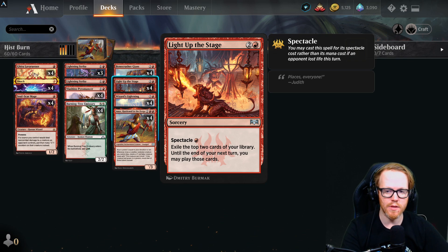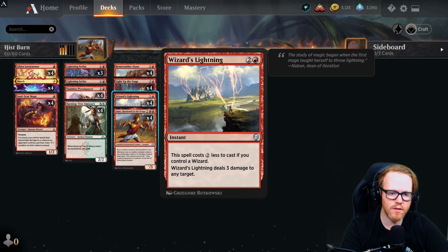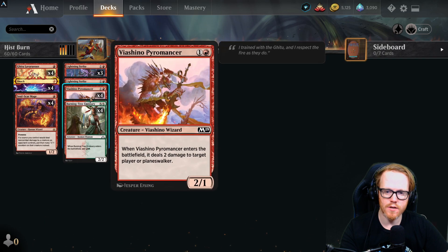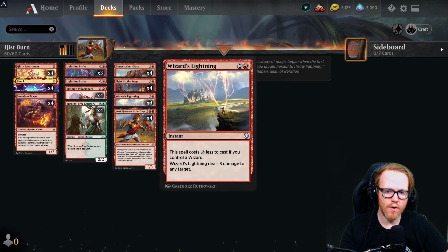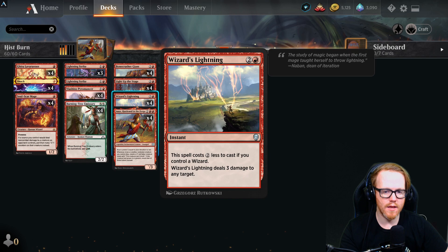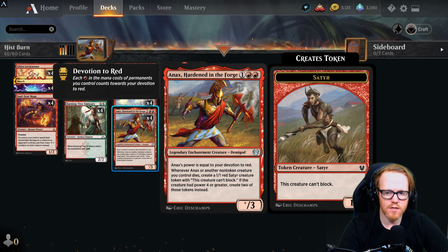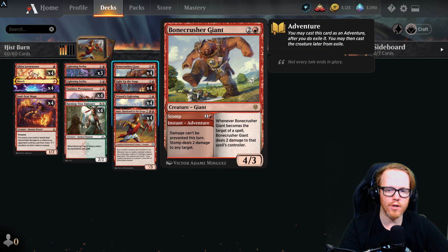Wizard's Lightning normally costs three mana for three damage to any target, but costs only one mana if we control a wizard — and Soul-Scar Mage, Ghitu Lava Runner, and Viashino Pyromancer are all wizards, making this effectively a one-mana Lightning Bolt. Anax gives us a body whose power equals our devotion to red, and creates 1/1 Satyr tokens when our creatures die — two Satyrs if the creature had power four or greater — adding board presence and resilience.